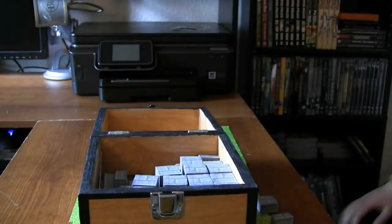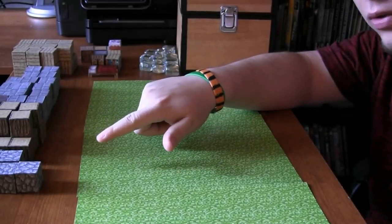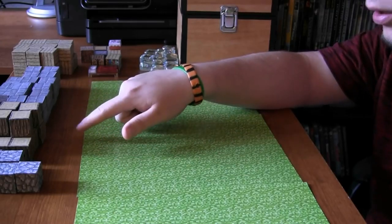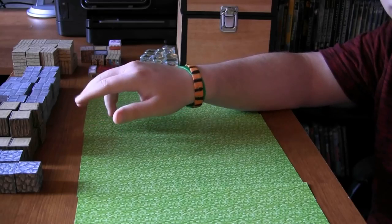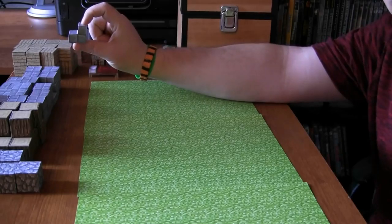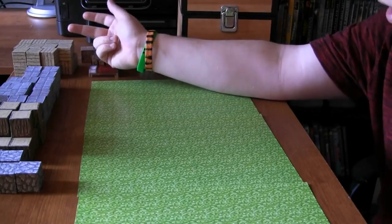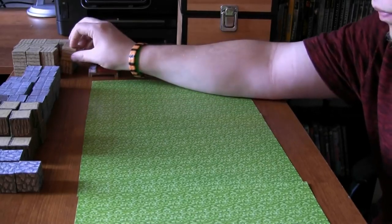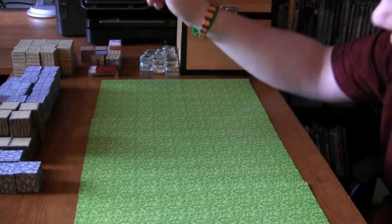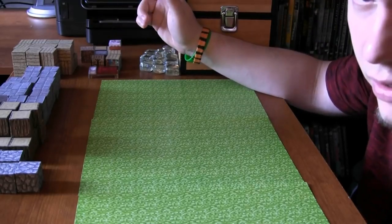I'm going to take a moment to unpack all this, and then we're going to get building. Over here we have our cobblestone cubes, which are going to be used for mostly filler. Over here we have our oak logs, which are going to be used for the structural support beams. Then we have our stone brick stairs and slabs over here for mostly the roof. Then we also have our oak planks over here for the walls. Over here we have our decorative items, such as a bed, a workbench - mostly just things we're going to use to decorate the inside with.